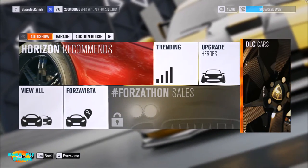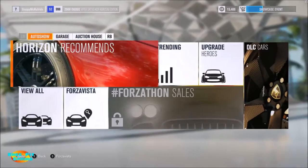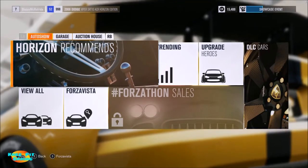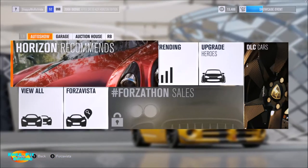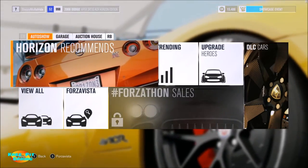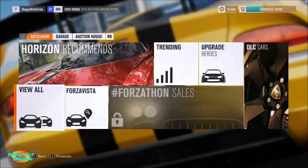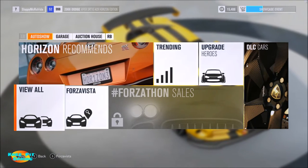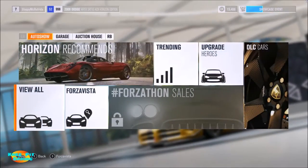At the festival site menu, you've got three options across the top: auto show, garage, and auction house. Starting with the auto show — 'Horizon Recommends' is a screen where Horizon suggests cars to buy next based on what you've already driven. 'View All' is where you can look at any and every car in the game that you have access to, including DLC and various car packs, and purchase whatever you're interested in.